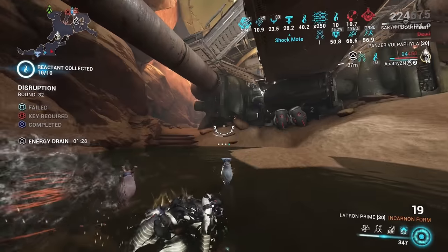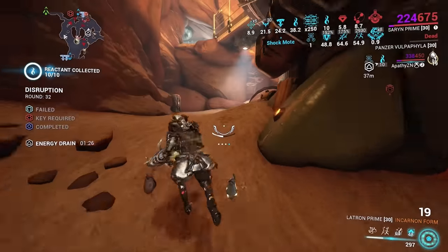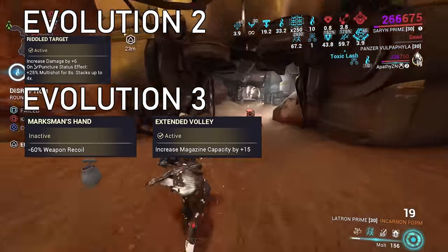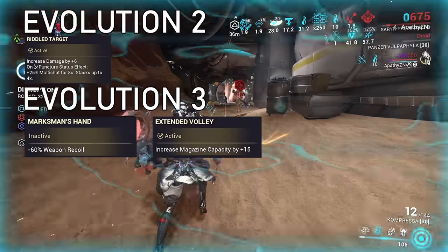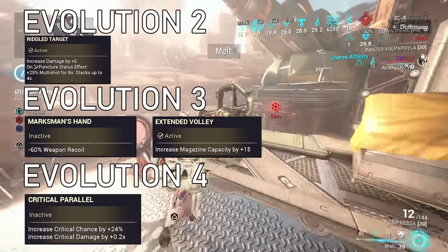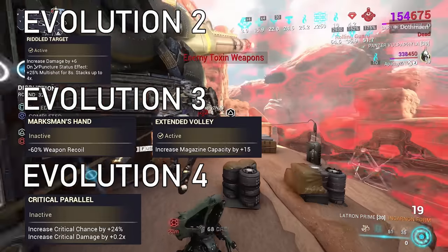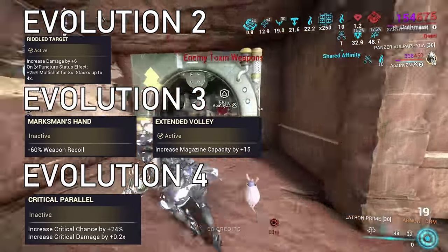For your everyday basic steel path builds: on evolution 2 pick up the multi-shot. On evolution 3 it's your preference, but I'm going with minus recoil. On evolution 4 pick up the power creep special — the crit chance and crit damage — since we won't be scoring many puncture procs when putting other elements on the weapon.